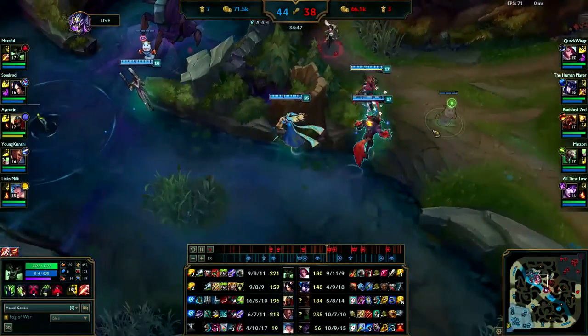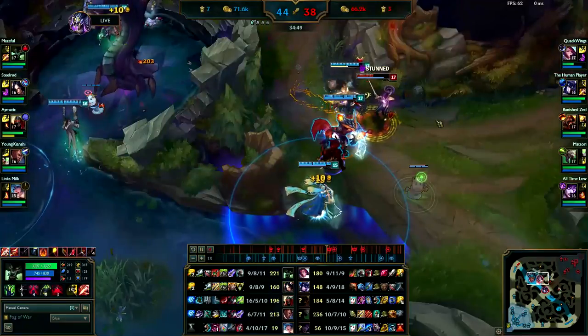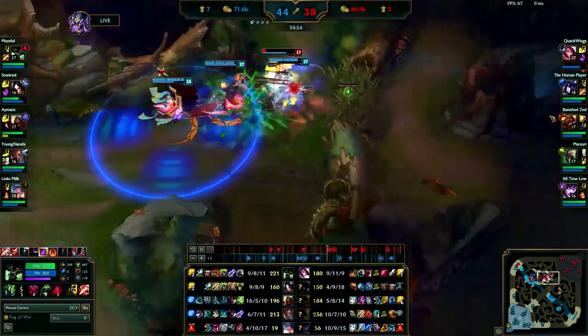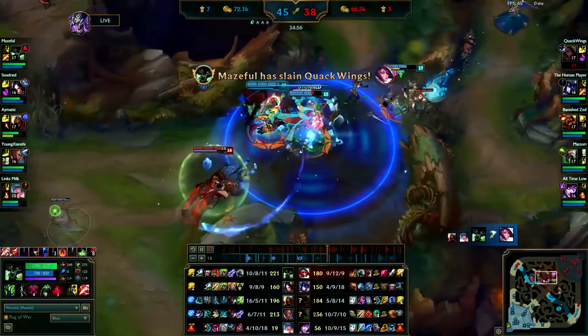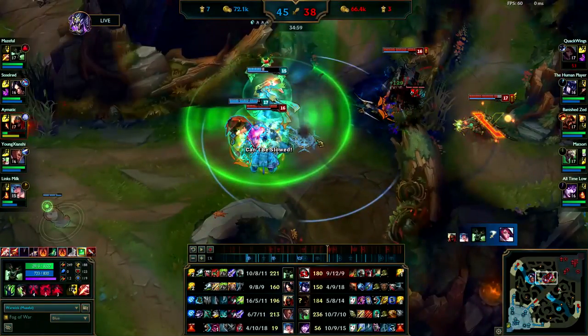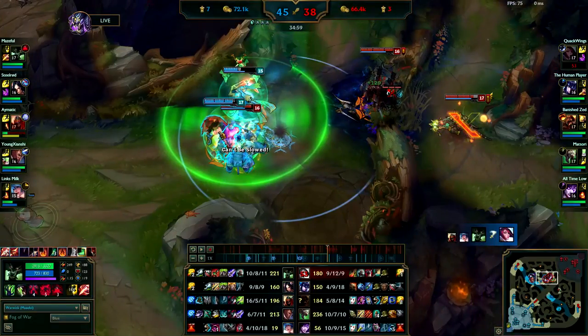You guys are setting up for Baron. You see Fiora out of position — pick up the kill. I'm glad you don't waste your ultimate there, you know you can chase her down. Very good. Turn on to Sejuani — I would save my ult for Twitch. Ult Sejuani is going to kill her, so I would Q through her right now, straight through her, and then ult onto Twitch.